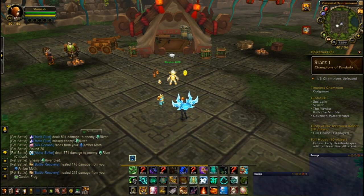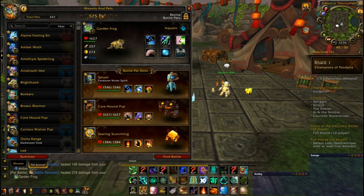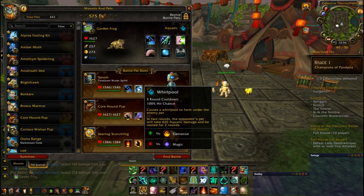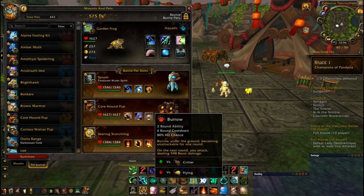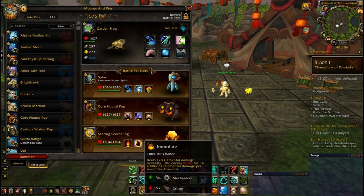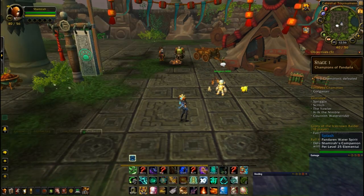We are at Lorewalker Cho (Linktron 4000) in the Celestial Tournament. The strategy I'm going to use for this fight: first slot will be Pandaren Water Spirit with Water Jet, Whirlpool, and Dive. Core Hound Pup with Thrash, Howl, and Burrow. Searing Scorchling with Burn, Immolate, and Conflagrate. And we'll see how this fight goes.